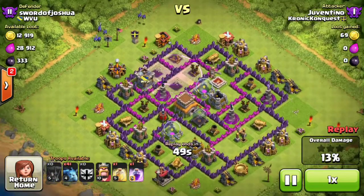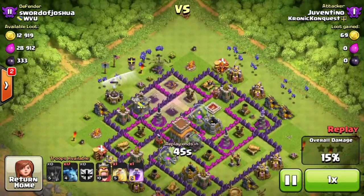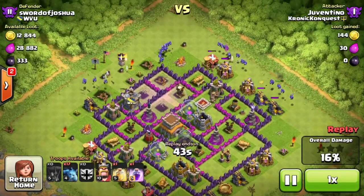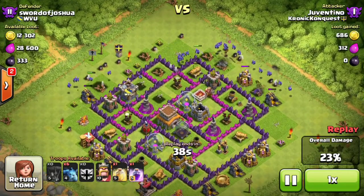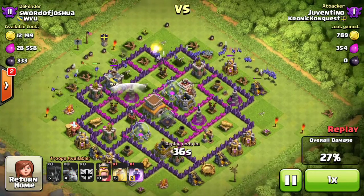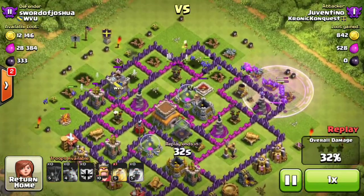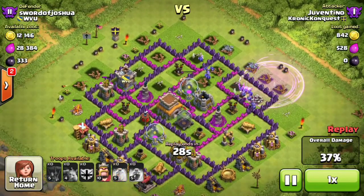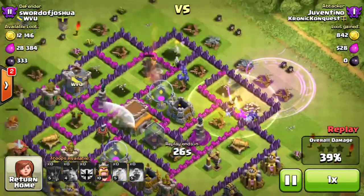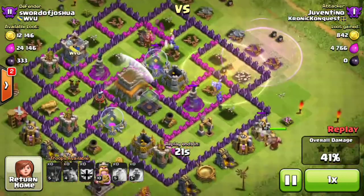I'm kinda just like, shit, at this point. So I drop all my minions on the buffer buildings just for a little extra percentage. 25%, halfway there. 27. So I dropped one rage spell there along with a heal. The minions are doing way more work than the balloons did. So I dropped the heal there just to make sure that group of like six minions does as much as they can.